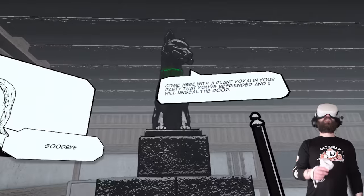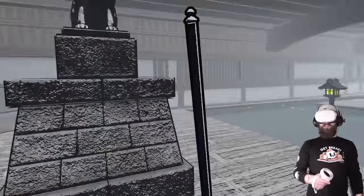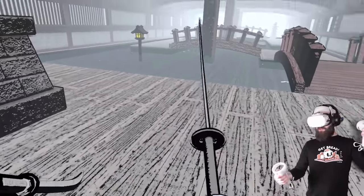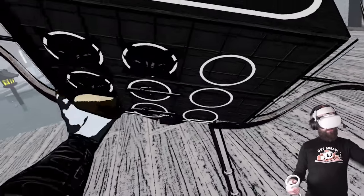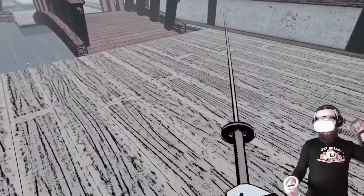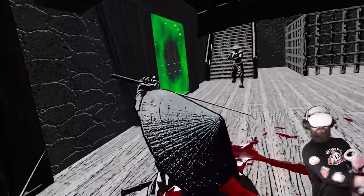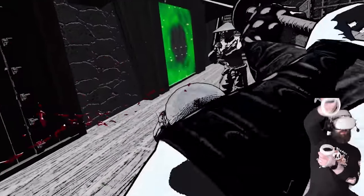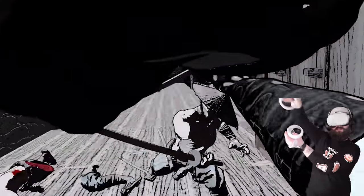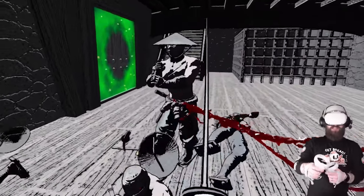I keep sticking my sword into things. Come here — with a plant yokai that you've befriended. Where the hell am I going to find a plant yokai? Do I already have one of those? Yes I do, so I don't need that one. Okay, plant yokai... he's in half, his leg's off — come on, mate. There we go — they do stagger. That's fair, there is a bit more to it than I realised.